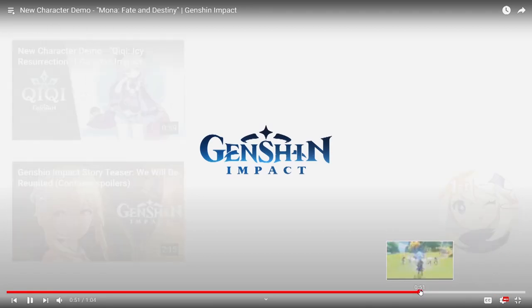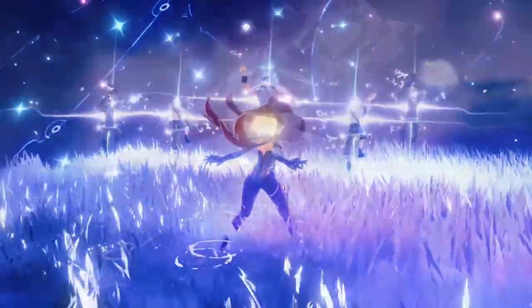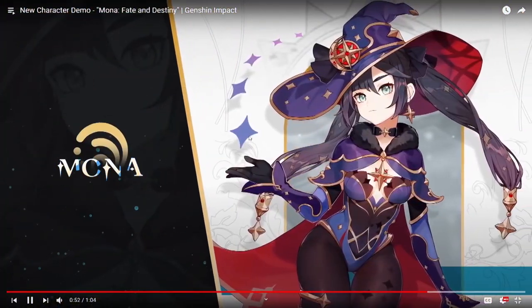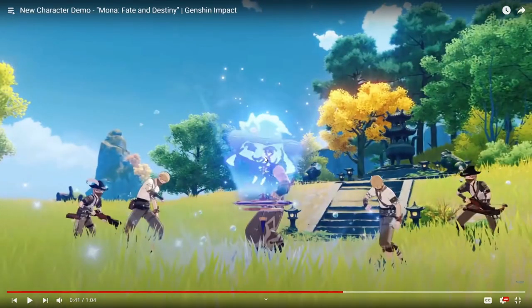They didn't really show her E as a taunt, though. They could've held on that shot of the five treasure hoarders circled around it for a little longer, then shown them all trying to attack it before it explodes — that would've shown the taunt mechanic a lot better. As it is, someone could maybe mistake it as a damage multiplier for the burst, or just something else entirely, but it's not a huge deal.